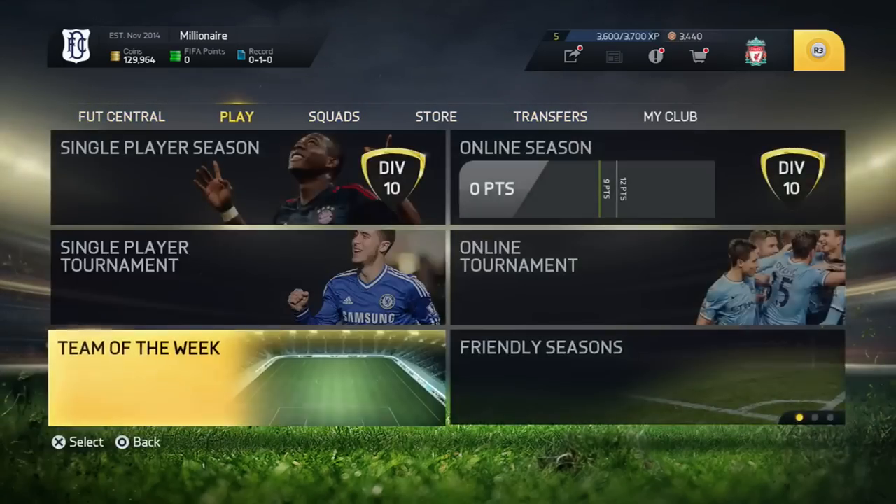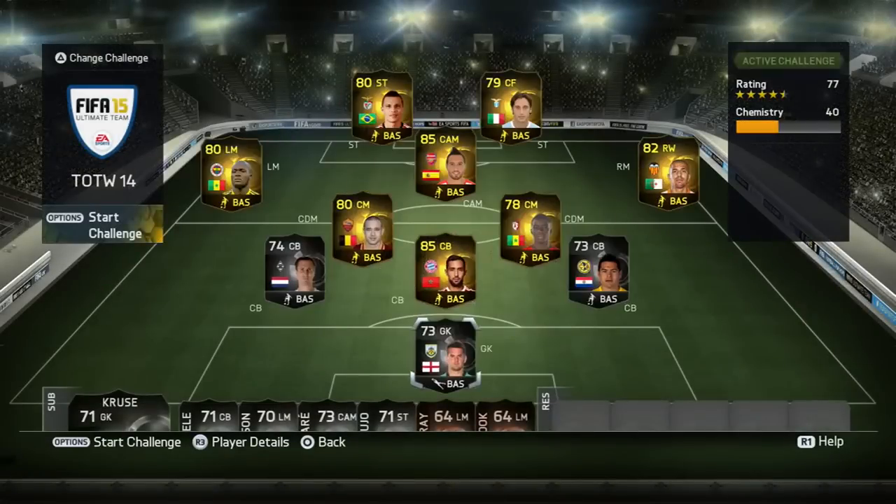So basically what I do — I either go into the squad screen, look up the informs, or I just go to the Team of the Week and look at these players. You can do this with wing players, left mids, right mids, whatever. And you can do this especially well with CMs or strikers.